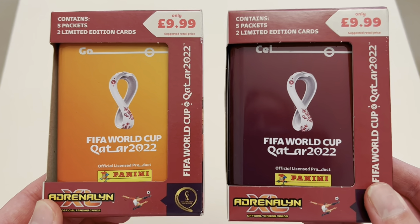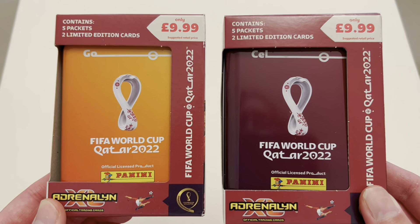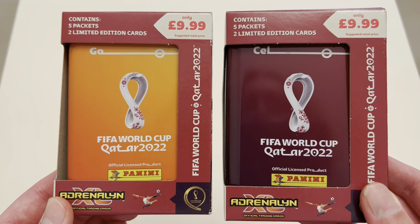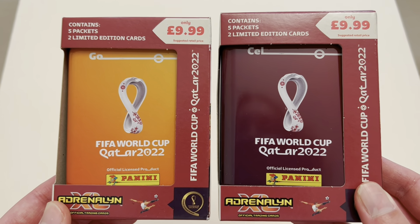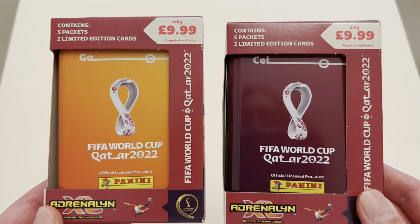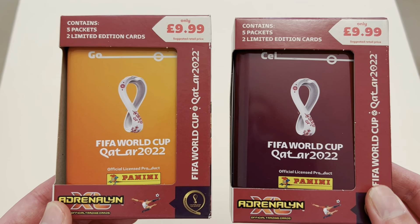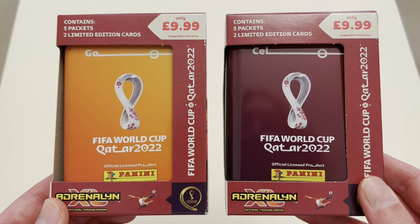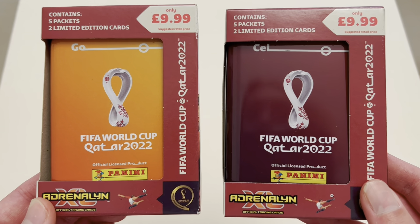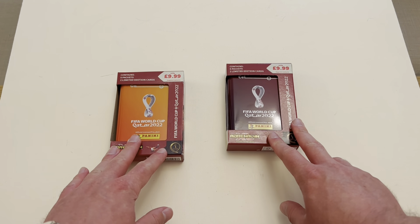Here we have it — we have both Panini Adrenaline World Cup 2022 collector tins to open. There is a third one, a blue one, but I couldn't find that at the shops today. So we are just going to rock with the orange and the burgundy tin to see if we can build the best squad possible. You get five packs in each tin and two limited edition cards, which means we've got 84 cards to try and build an ultimate draft squad today. Only £10 each, these are a cracking way of filling out your collection.